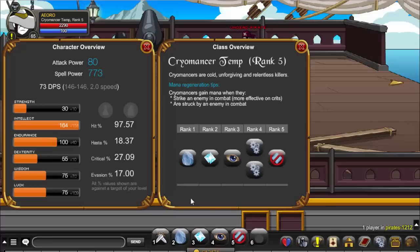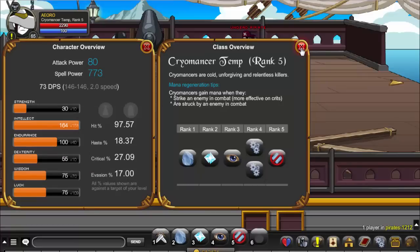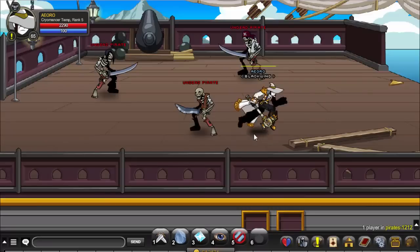Let's look at the stats. It is actually based on intellect and luck, also wisdom. Alina tweeted that fighter might be a good choice but I don't think so. Now let's look at the passives. There are two rank 4 passives: one increases crit chance by 10%, and one increases intellect by 15%. That's how they gain mana — they're most effective with crits in combat.